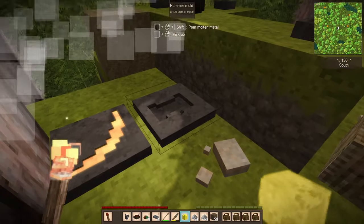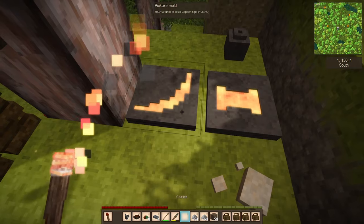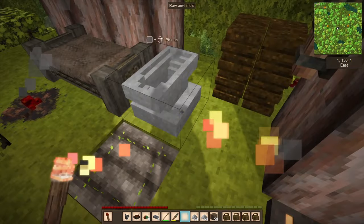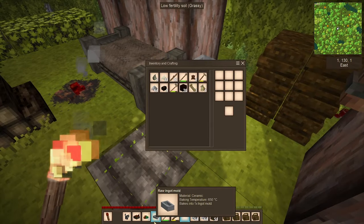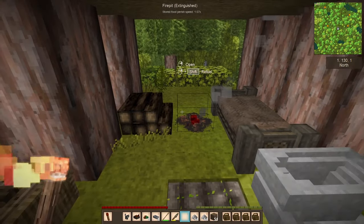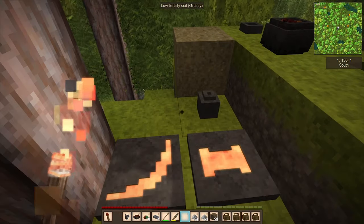Oh yeah - oh boy. There we go, my friends. We have poured our first metal tools. And I also grabbed a bunch more clay while I was out, so I finished the anvil mold and made some ingot molds. Basically we're pretty much set. So off camera, as soon as these beautiful tools are ready, I'm going to go do some mining.